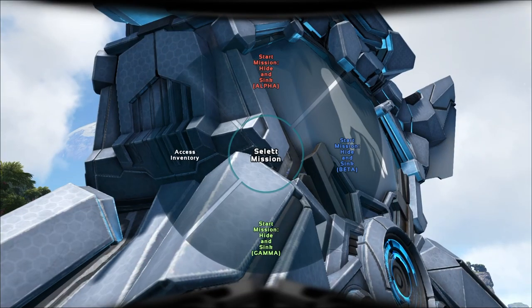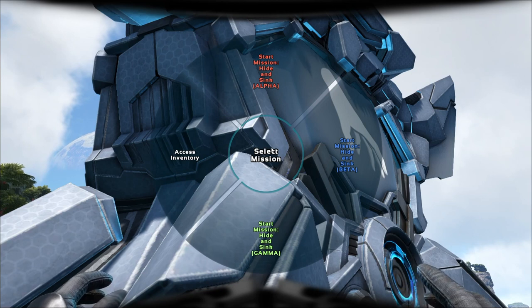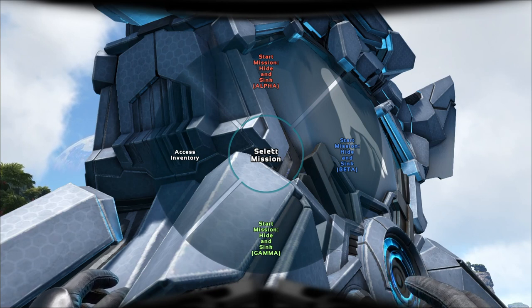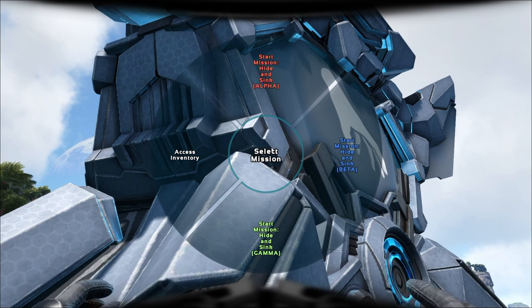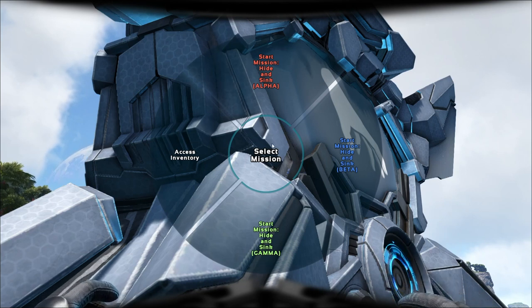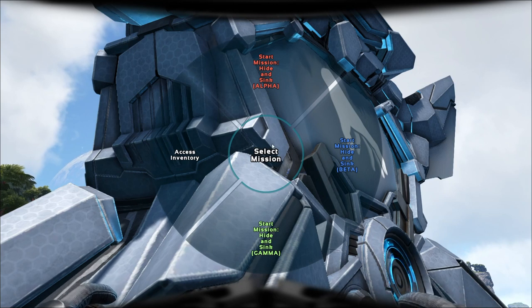You walk up to one of the mission terminals, hold E, and you get the choices of Gamma, Beta, and Alpha. Gamma is pretty easy and can be done solo. Beta you should be able to handle if you've got decent dinos or a good number of players. Alpha is extremely hard and should generally be avoided unless you're rolling about 10 deep with everything you've got — it is legitimately very difficult.